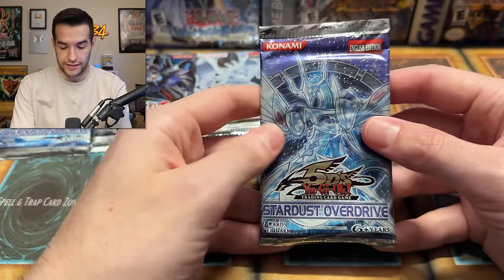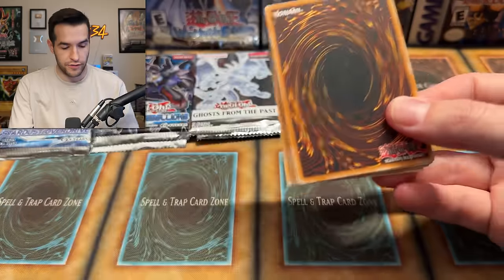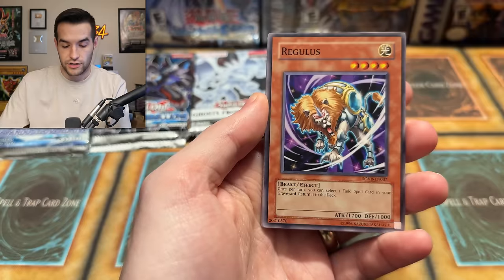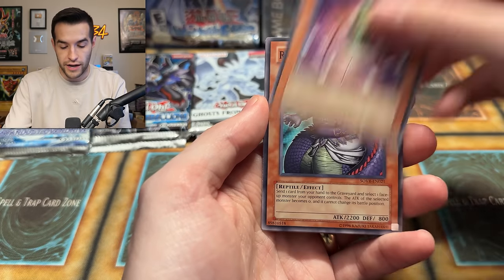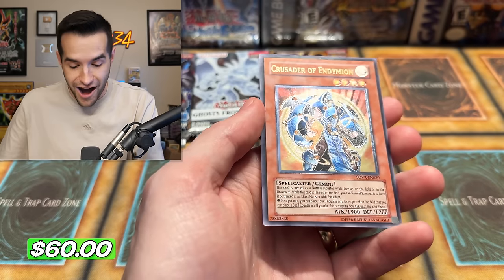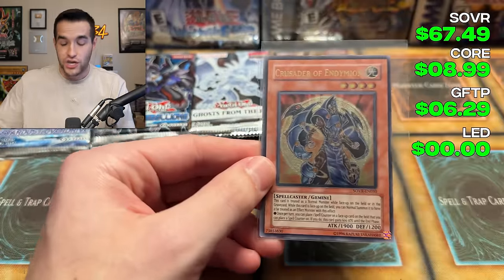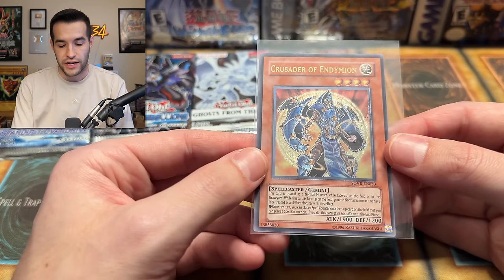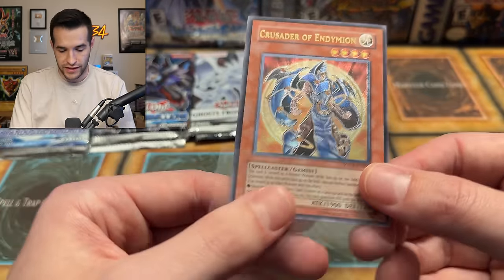Stardust Overdrive pack six: Time Passage, Regulus, Quick Draw Synchron, Spider Egg, Woodland Archer, Dark Spider, Reptilian Medusa, Megaton Core Bunnel, Negaton — and an Ultimate Rare: Crusader of Endymion! These Stardust Overdrive packs have really shown up — five out of six with an ultimate, an ultra, and three supers. Not a huge value pull but Crusader of Endymion is a beautiful looking card. That is an amazing ultimate.